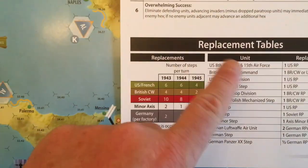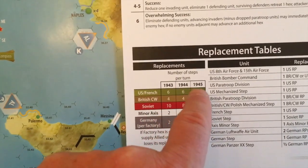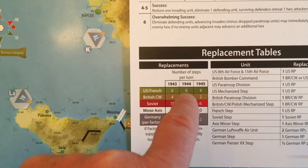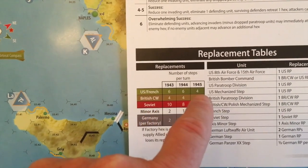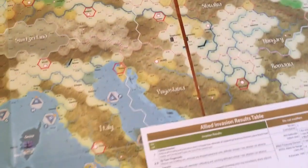Here's the replacement table I mentioned earlier. As you can see: '43, '44, '45 — these are the number of points you get for each turn in terms of replacements. And you need them, because the combat results table is pretty brutal.